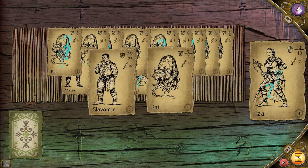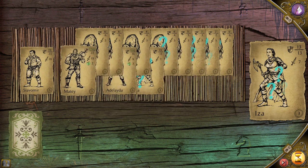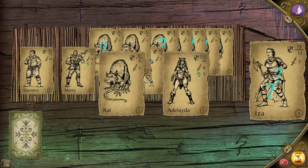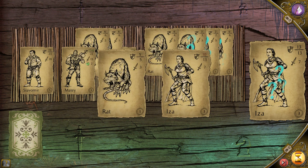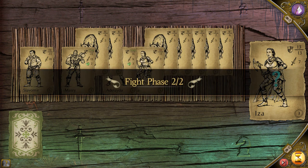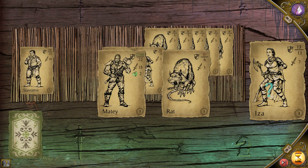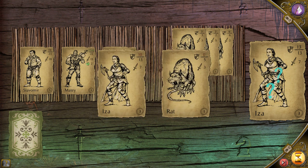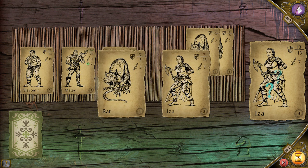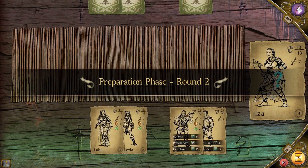Then after that it proceeds to combat. He gets to go first — he kills a rat. He goes, kills a rat. Then the rat goes and hurts my character. Then she goes and kills the rat. Now I can't tell you exactly how all this is decided, because it doesn't follow the kind of order I would want to follow. But I suppose that's what makes it challenging. She might die right here. Yep.